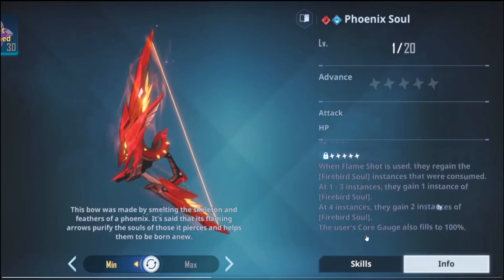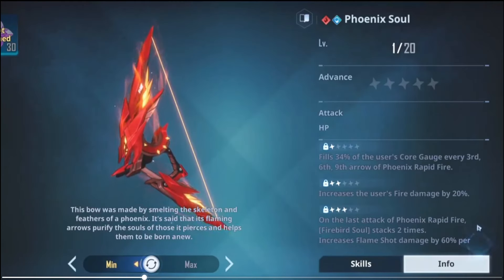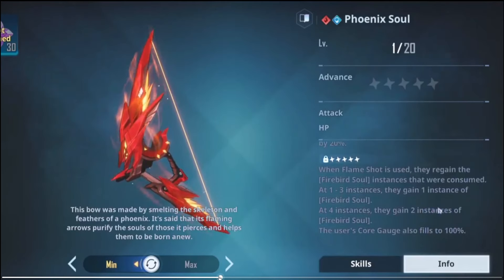At plus two you get increased fire damage, which is standard. Plus three allows you to do significantly more damage. Plus five brings out the consistency of maintaining that plus three damage output reliably. So realistically, maximizing damage is at plus three minimum if that's what you want from this weapon. If you get to plus five, then the consistent damage output from the Phoenix Bow — which is going to be a ton — will just be there consistently.